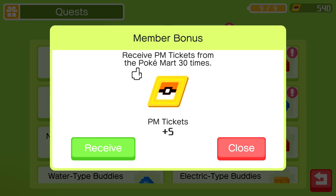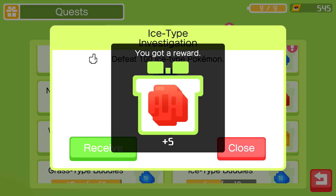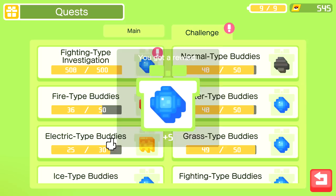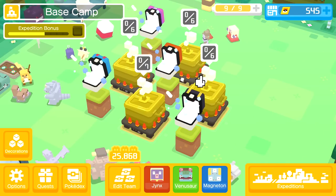If we take a look at our challenge here, looks like we got ourselves some extra tickets, some extra Big Roots which is always helpful - my most desired material, except for rainbow shells at the moment. Making our way through all these challenges a little bit more, and let's see what else we can do. I think that's about it for everything here.